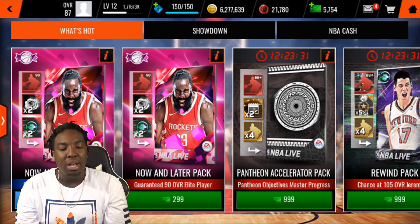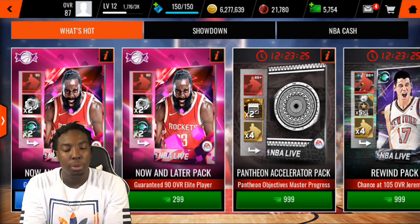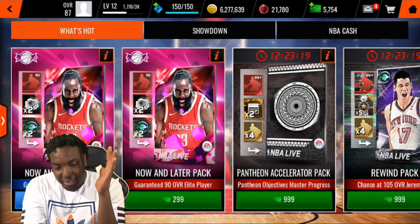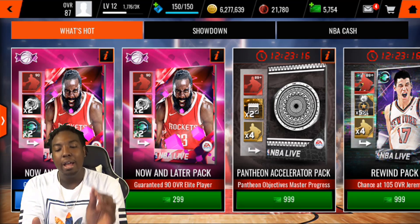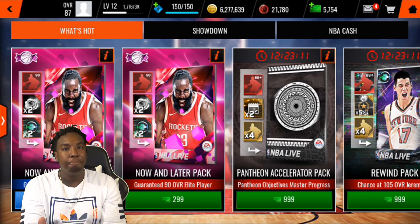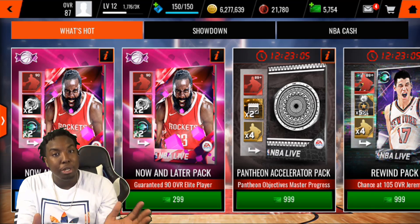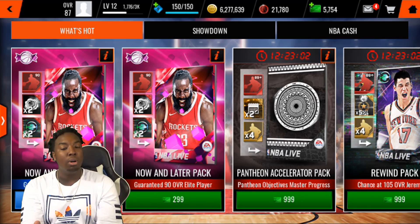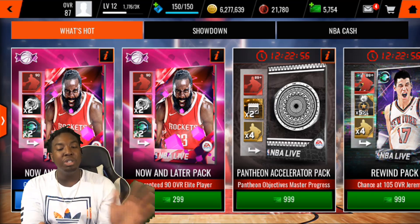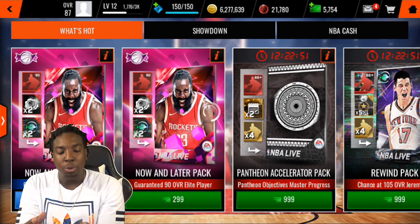Out of each one of these packs you're guaranteed a 90 overall — not a 90 plus, just a 90 overall. EA is giving it out for free, so it would be OP if it was 90 plus. All 90 overall elites will be extremely cheap because people are getting them for free. You can buy up these 90 overalls, throw them on your bench, fully max them out at 94s, and boost up your overall.